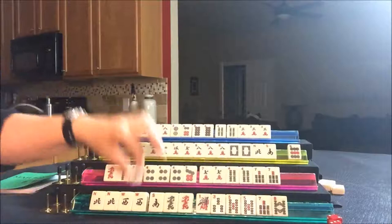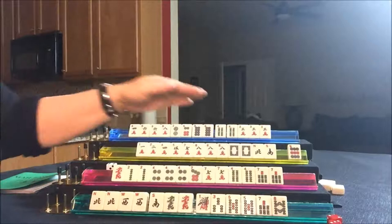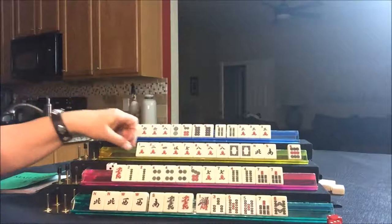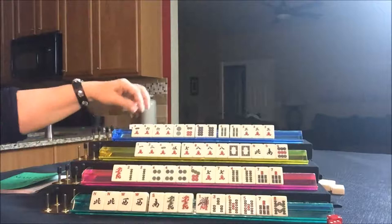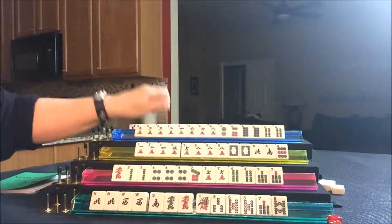Nobody can take the one bam, so draw for South — they got a five crack, not a good tile. Draw for West — they got a five bam, a discard. Draw for North — they picked up a two crack, which is a good tile. Now we have to decide: play cracks or two, four, six, eight? Because now we may be able to leverage the threes. If they're playing little two, four, six, eight, they have two, four, six, eight — they need a pair of twos or eights, and all are accounted for.